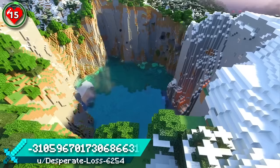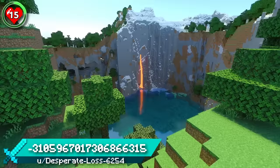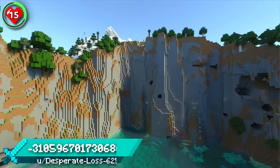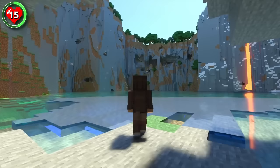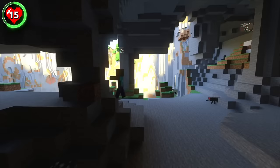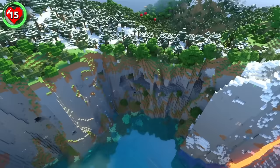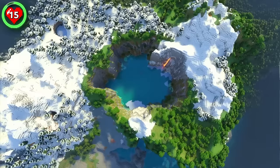Seed 15 spawns you right on the edge of a snowy mountain sinkhole. It's like a chunk of the mountain has been ripped out especially for you and all of your ideas. I'd love to see loads of cliff-faced houses with bridges crossing the water to connect them. There's a small cave from where you can begin development of your sinkhole village and an abundance of forest for you to gather resources. If a cliff-faced base excites you, then you might like the next seed even better.